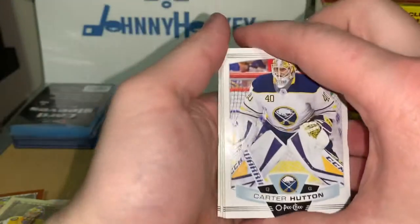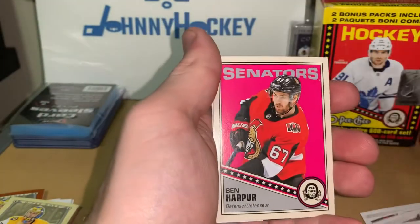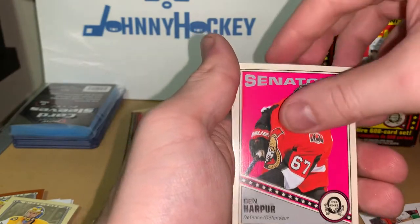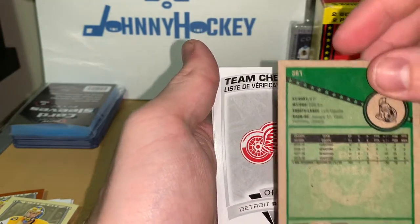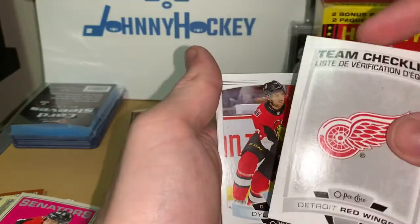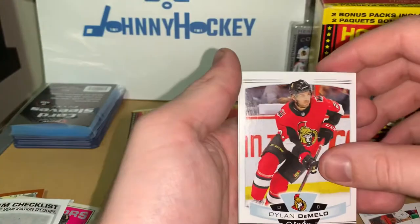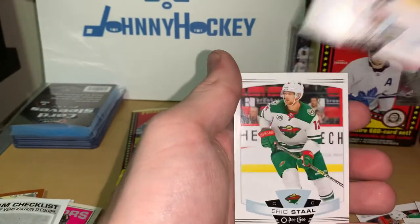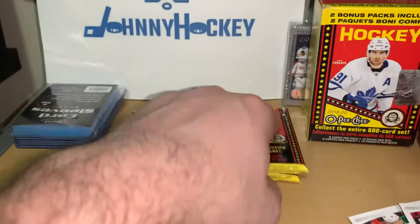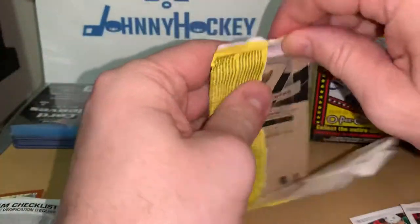Okay, I guess this is a Pekka Rinne box. Carter Hutton, Tyler Myers, John Gibson, Ben Bishop, pink for the Senators — very nice. Team checklist for Detroit. Dylan DeMelo, Darnell Nurse, and Eric Staal. Not too bad so far — it's pretty good.